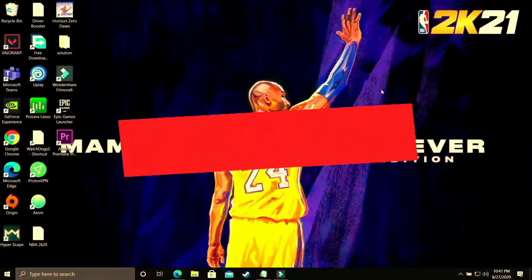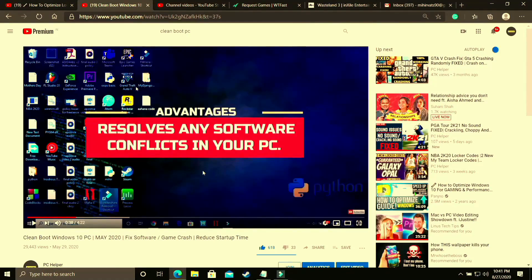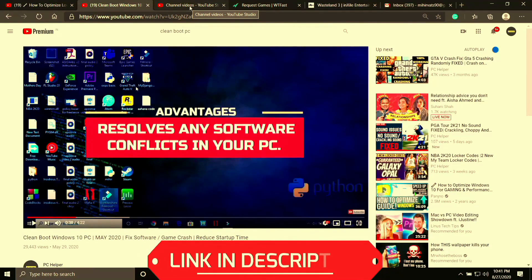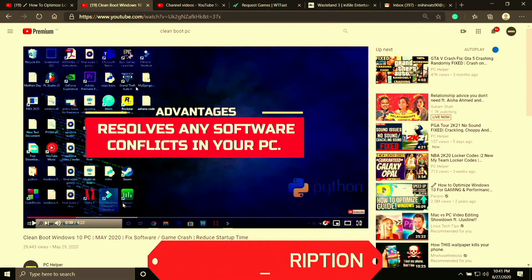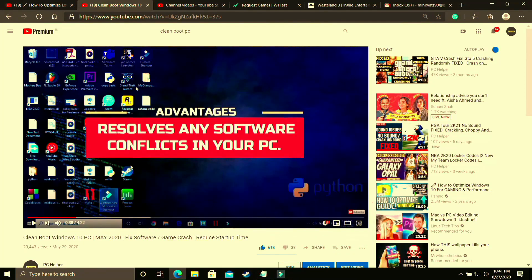The first step is a really important one — I consider it necessary before performing any further steps. We will be clean booting our PC. Clean booting refreshes all the components of your PC and helps resolve any software conflicts. If you don't know how to clean boot, I've already made a 4-minute guide — the link is in the description. Watch it, clean boot your PC, and then proceed to the further steps.